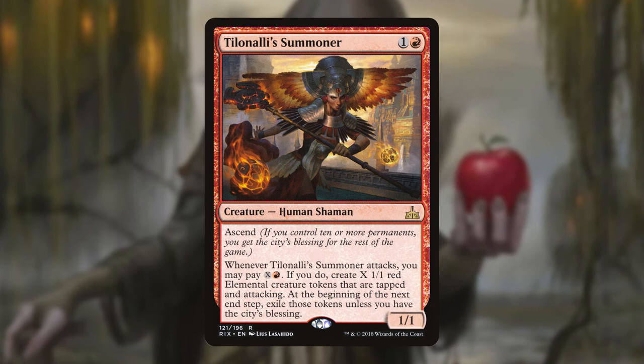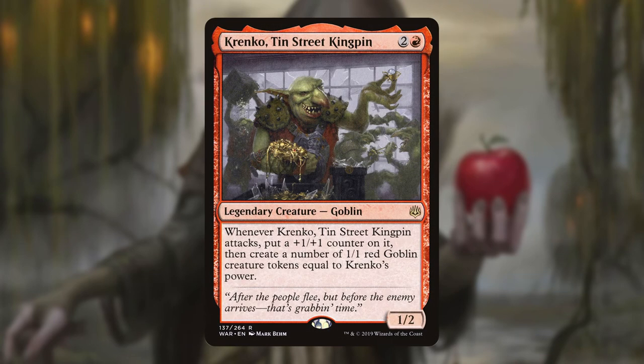Our third category may be smaller than the first two but is no less important. These cards focus primarily on supplying us with tokens that we can sacrifice to our various outlets. Till an Ally Summoner lets us pump mana into her to create 1/1 Elementals. If we have the city's blessing — which she can also grant us via ascend — and ten or more permanents in play, we get to keep the Elementals; otherwise we exile them at the next end step. Partner her with a free sack outlet or generate enough Elementals to get the city's blessing and we're cooking with gas.